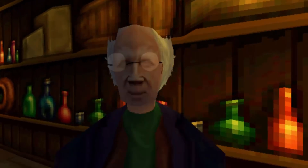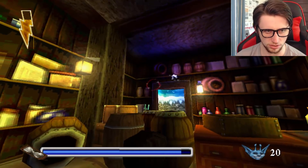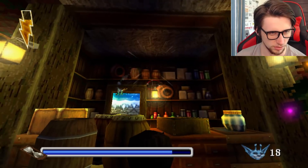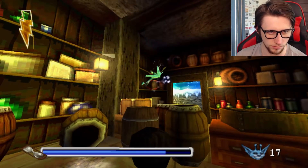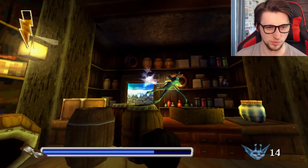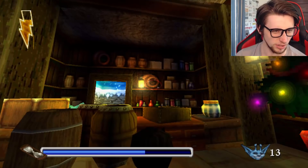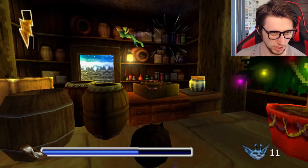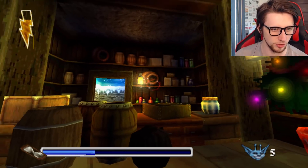Somebody's released a gang of pixies in my shop and they're wrecking the place. I missed. Nailed it. So pixies are going to jump up and down and I've got to hit them. That's why this is like airborne whack-a-mole. I'm not very good at this. Wait, that hit him. I'm going to end up destroying this guy's shop with Flippendo before the pixies do.